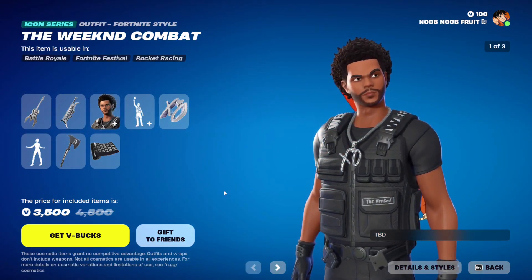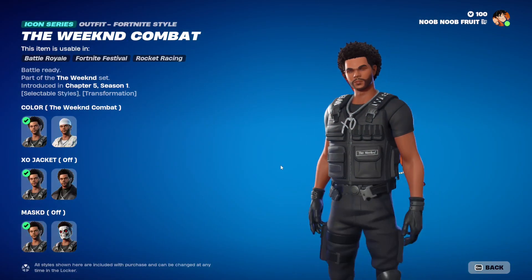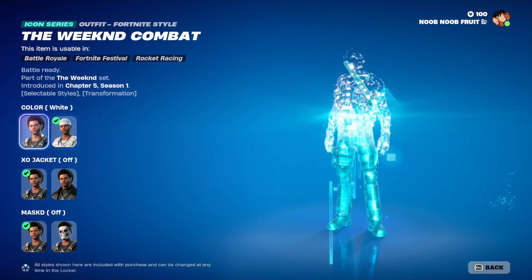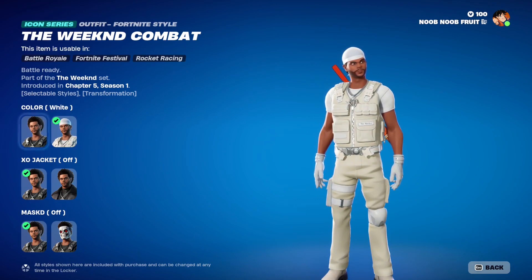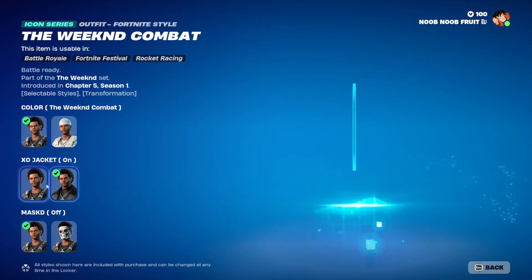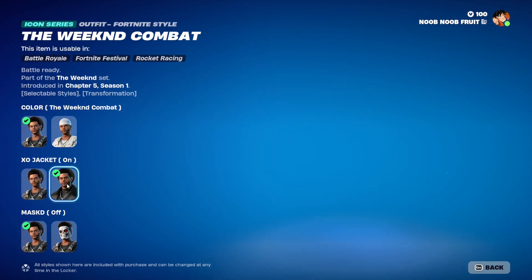Next we go to the skin - the Weekend Combat skin. In the details, you've got a bit of customization. There are two main styles: one with a white outfit and one with a black military outfit. You can have the jacket on and off - this one is for the military black outfit. Then you can have the mask on and off as well.